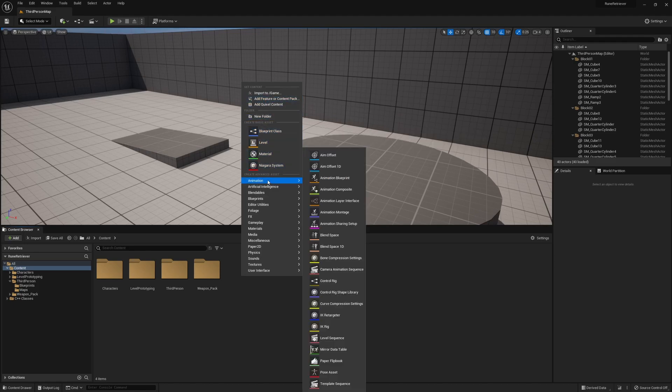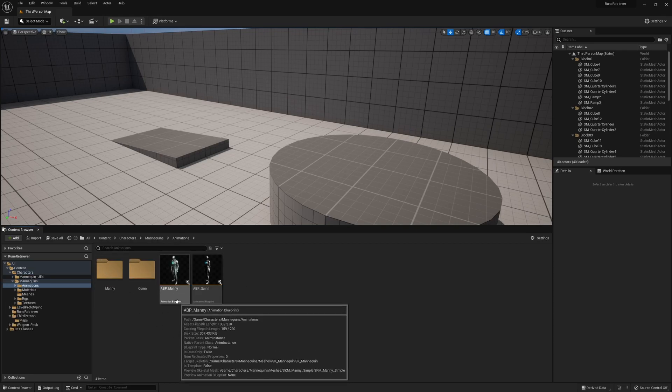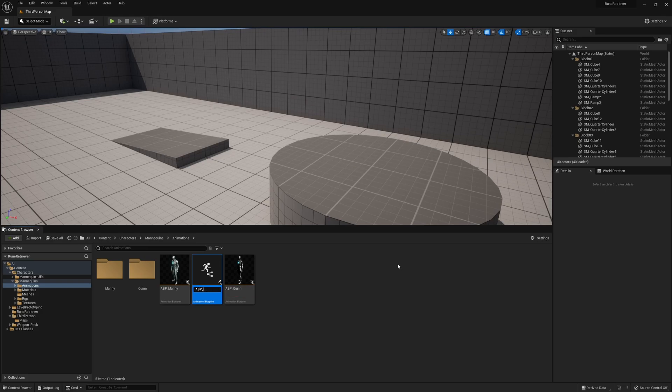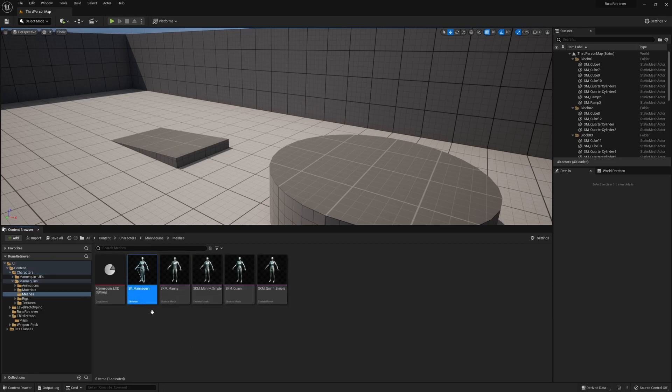The first thing I'm going to do is add a folder called 'rune retriever', which is the name of the project I'm operating in — this folder will contain all the information I really want. If you go to Characters > Mannequins > Animations, you'll find the animation blueprint for Manny. I'm going to right-click, duplicate it, call it 'BP_rune_player', and move it over to my new folder.